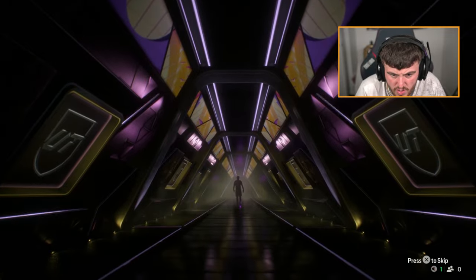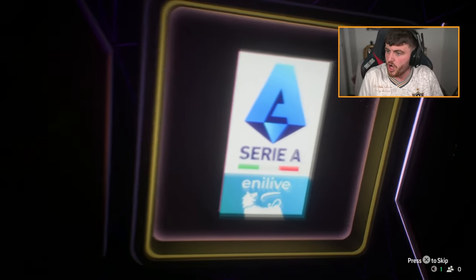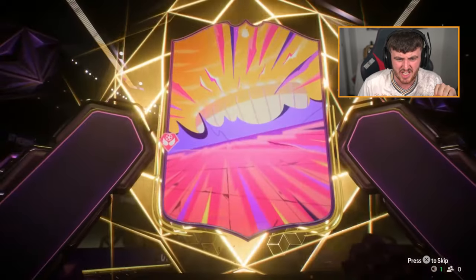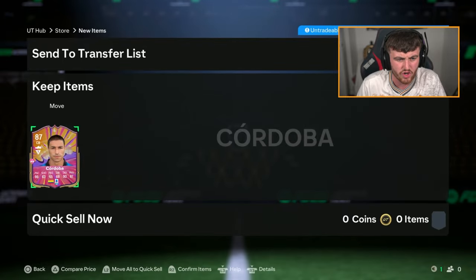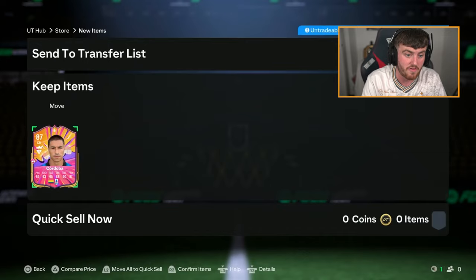Next one. We do have a walkout at the end of the tunnel — CB. We'll take it, Cordova's good, Cordova is solid, Cordova is very nice. I think CB might be one of the best positions you can get here because I can't think of any bad CBs — Kohler's 89 rated. CB is like Yapstam or Cordova, or Ledley King, and all of them are very good. Cordova's very good. We'll take that.